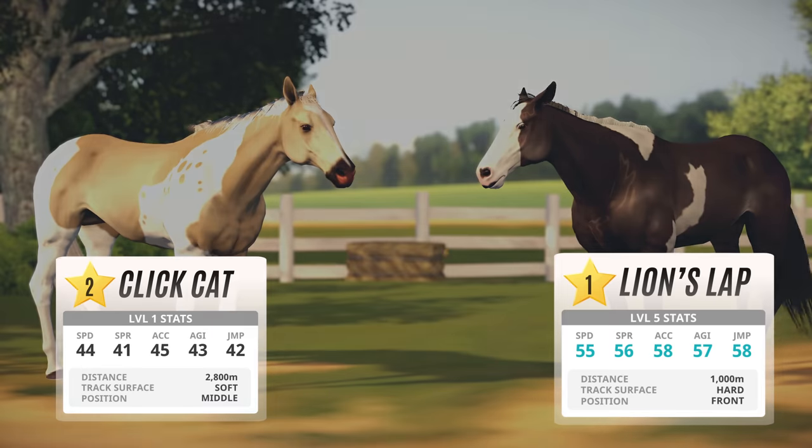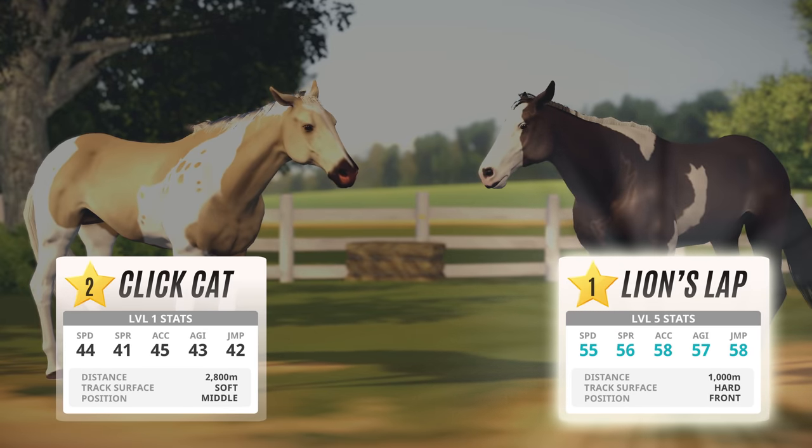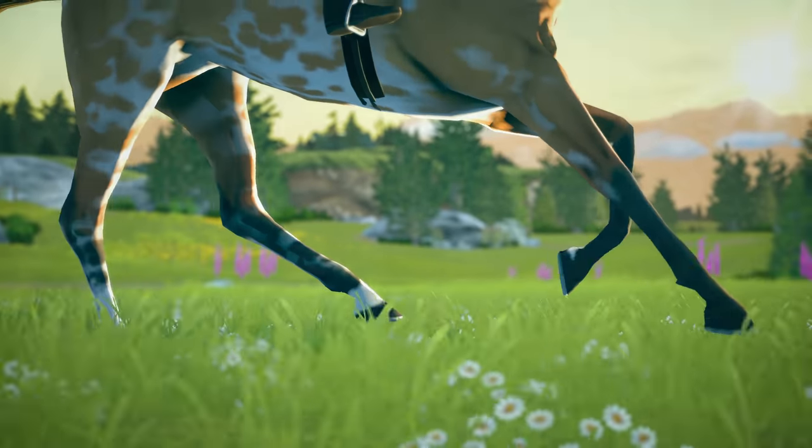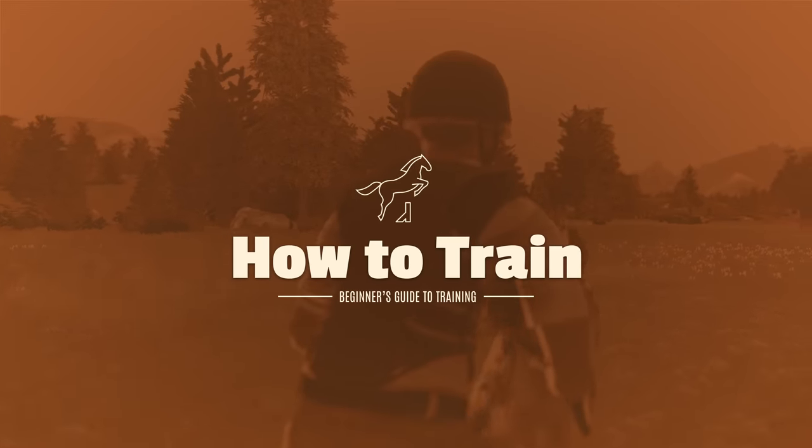Compare the stats of these two horses. The lower grade one on the right actually has higher stats because of training. Now that we understand how the levelling system works, let's look at how we actually train our horses.